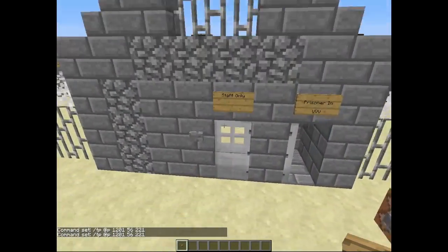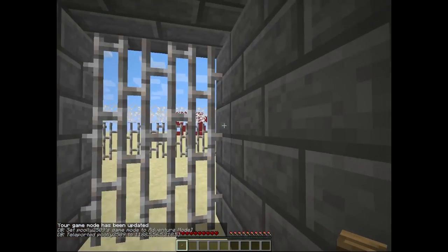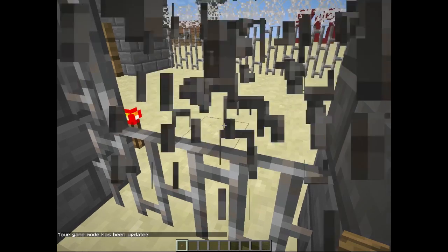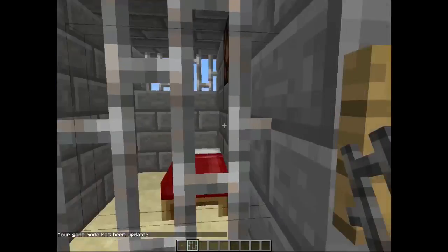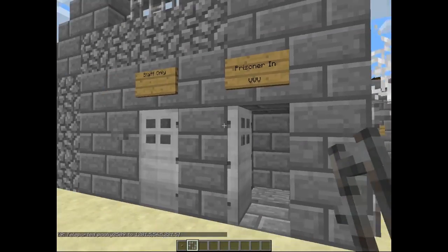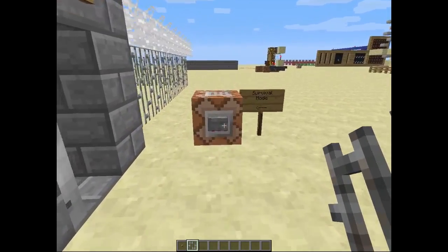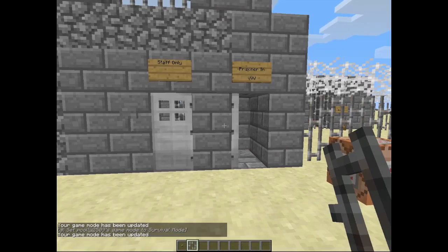I'll just give you a first-person run-through of that process. So you walk into the prisoner entrance — it takes a bit of a while — but then once you're in, as you can see I'm in cell 1 and the light is lit up. So if I release myself, it will teleport me back outside. I've also put a command block here to automatically set them back to survival mode from adventure, since I couldn't get that fully automated. They won't be on creative when they come out — that's just because I was on creative.